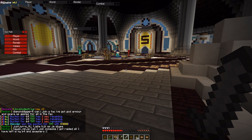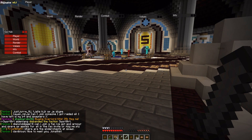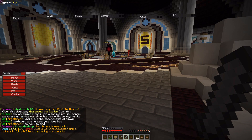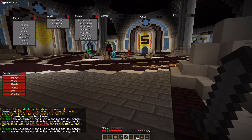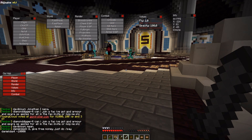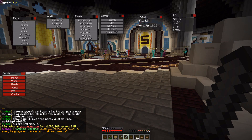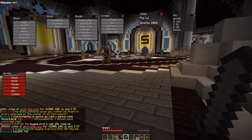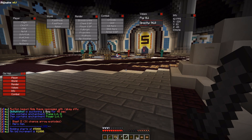Those boxes are also drag and droppable, and you can expand each category by clicking the right box. Starting with the Info section, you can see your current frames per second, your coordinates and your name. In the Values section you can adjust the flying speed and the opacity for the wallhack.